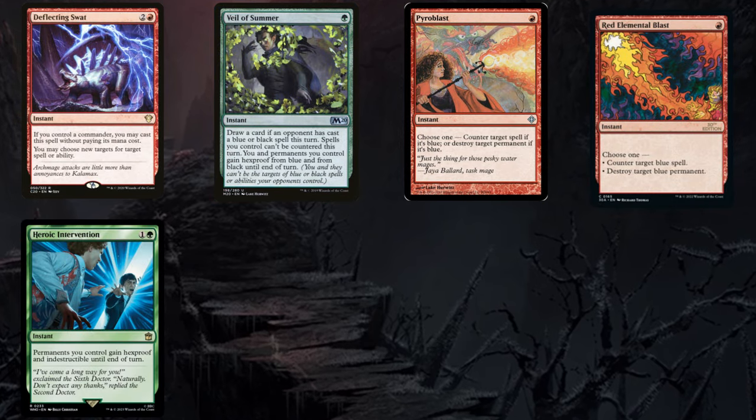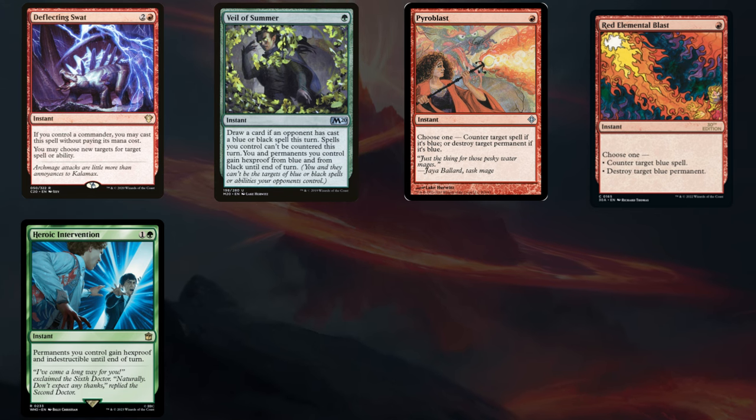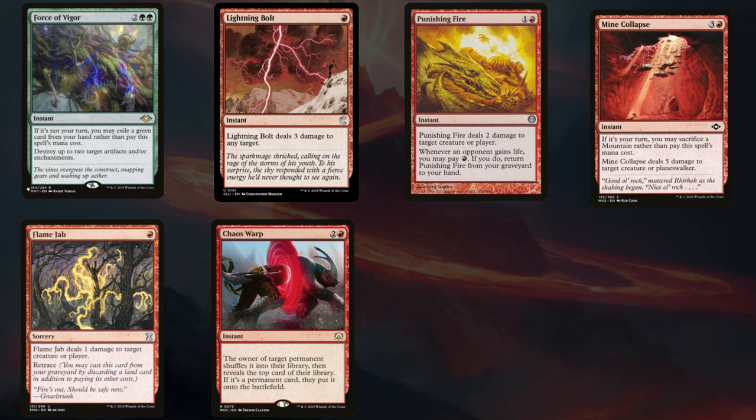For protection options, Deflecting Swat is common, as well as Veil of Summer, Pyroblast, and Red Elemental Blast — good if your meta is heavy on blue. For removal, Force of Vigor is pretty common, as is Lightning Bolt. So is Punishing Fire, but I'm not going to pretend to understand why this one is so common. I'm sure it's a meta Oathbreaker thing, but I don't play competitive Oathbreaker, so if you know, let me know in the comments.